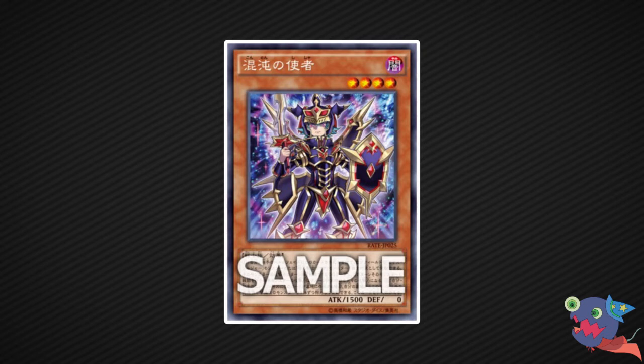Its effect says: during either player's battle phase, you can discard this card, then target one Black Luster Soldier monster or Gaia the Fierce Knight monster you control — it gains 1500 attack until the end of the turn. This turn, any monster that battles it has its attack become its original attack during damage calculation only. The second effect: during the end phase, if this card is in your graveyard, you can banish one LIGHT and one DARK monster from your graveyard to add this card back to your hand. This is obviously pretty good with the Chibi Knights, because if they are banished you can search spell cards and ritual monsters, and it helps a little against upcoming decks.